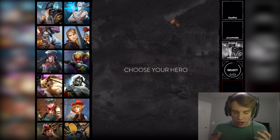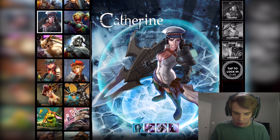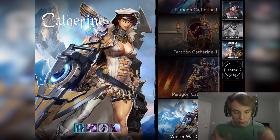It looks like we already have a Jungle Rhyme, so I can either play Catherine or Scarf in lane. Looks like he's going to play Ringo, so let's play Catherine and bring out the brand new Winter War Catherine — an amazing skin that fits really well with the theme of this new map.